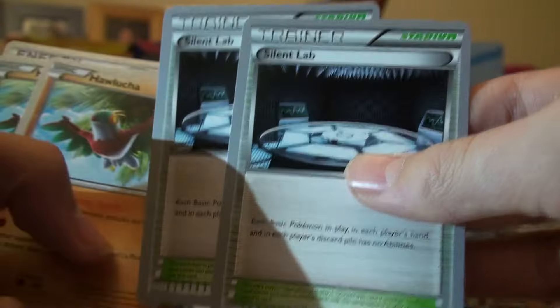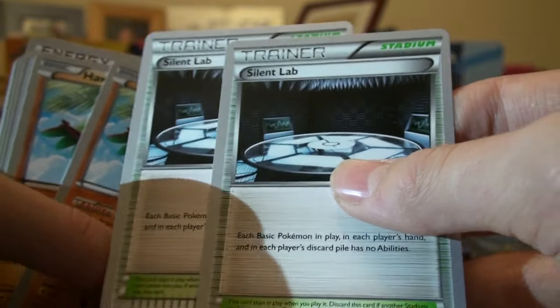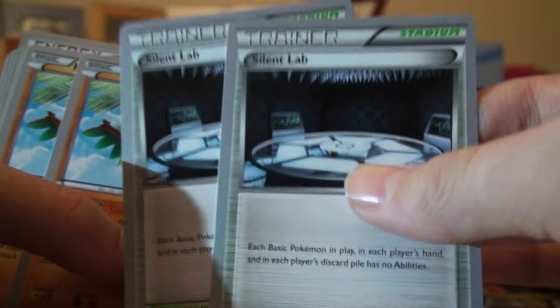Four Ultra Ball, two Skyfield Lab. It's kind of interesting that he played three Fighting Stadium and two Skyfield Lab — just an interesting tech that Rowan thought would be good in this deck.